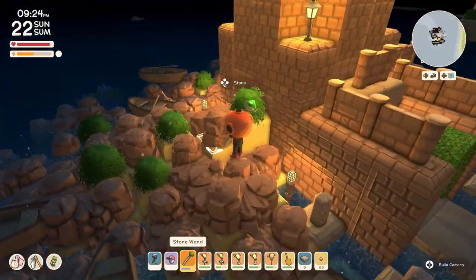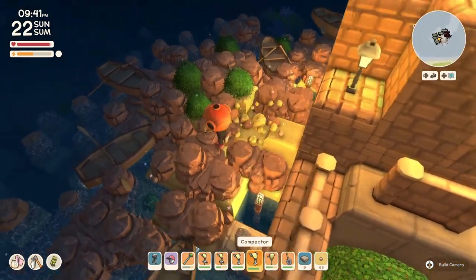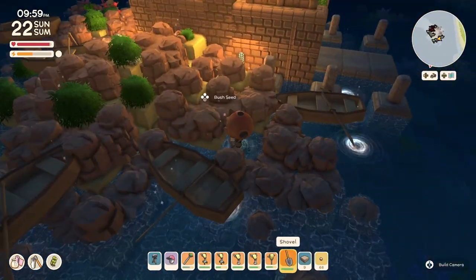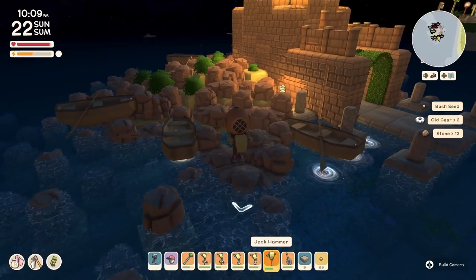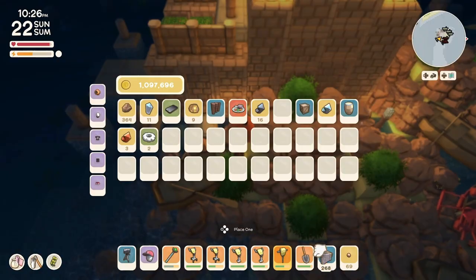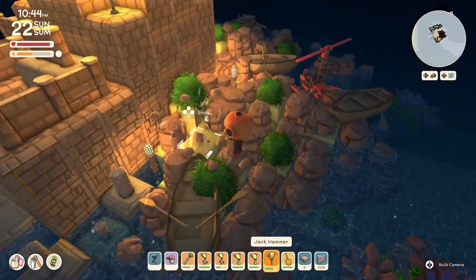I've already seen amazing lighthouses where people took inspiration from my build and made their own take — some of them are amazing with big structures at the bottom. I'm excited to see how you guys approach this, what kind of rock formation you did, maybe just on one side or like me a little more on the back. As we keep doing island tours I'll be able to see so many amazing ideas and designs, and I want to share them with people that love Dinkum and also take that inspiration to my own island.